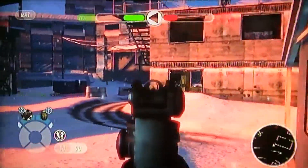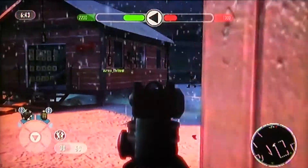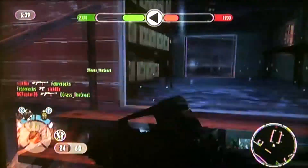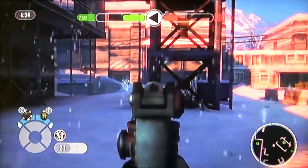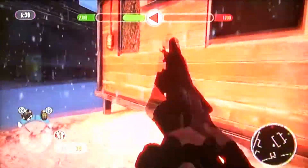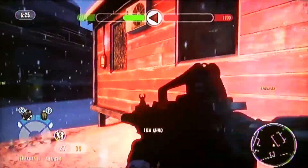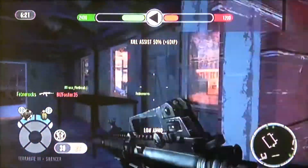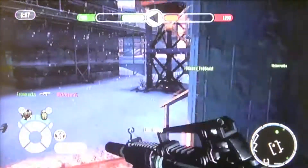You see, I'm scoping in and trying to find people instead of trying to find them without scoping in. Like you see here, I'm peeking around the corner scoped in. That's better to do with these kind of guns, because you're going to need to get every single bullet on target — aim down sights — because this is more of a long range gun where you need to aim down sights and hit your target. It's got decent accuracy, but you can spoil that just by hip firing, which is not a good idea.